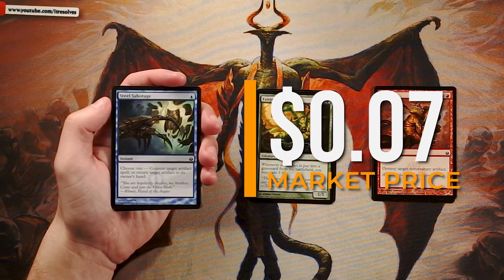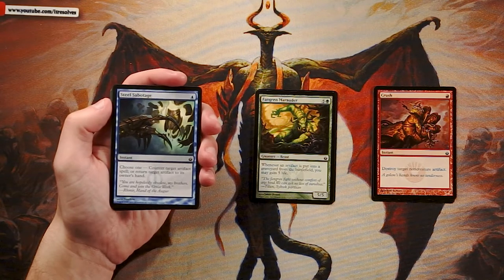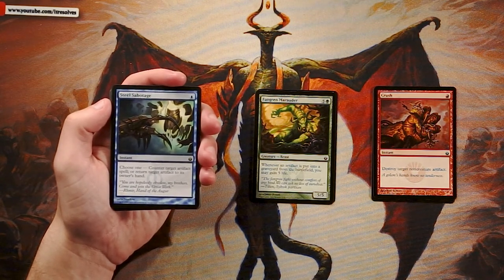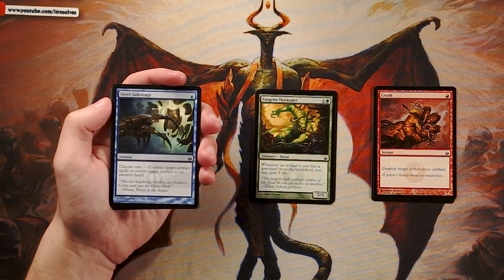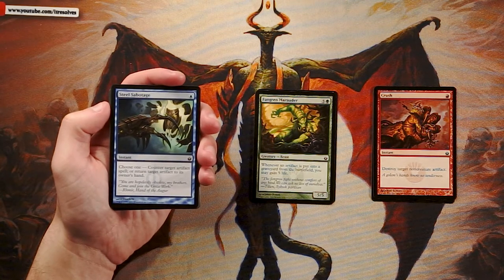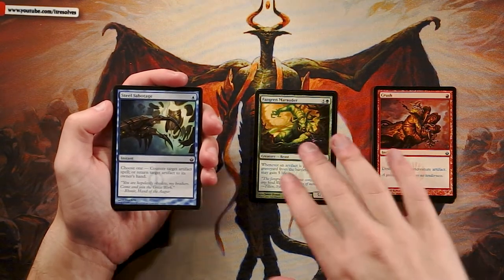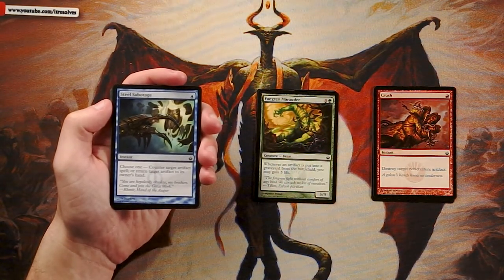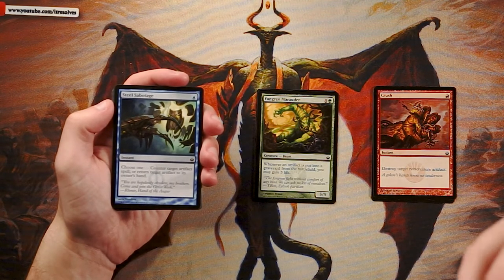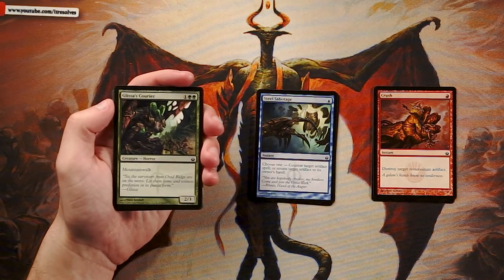Steel Sabotage is an instant for one blue — choose one: counter target artifact spell, or return target artifact to its owner's hand. What's great is it's very cheap and very flexible. In a high-artifact set, countering an artifact for only one blue mana is amazing. The bounce option also gives you tempo to close out the game. It plays a similar role to Divine Offering but also provides a bounce effect. I actually like all three of these cards; I'll keep them together for now.